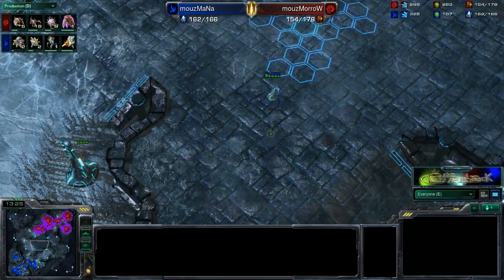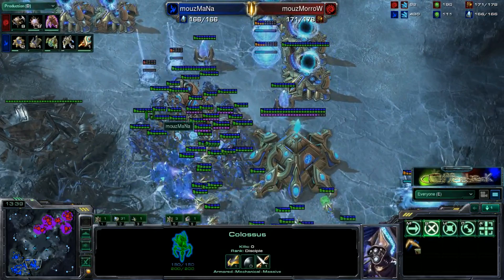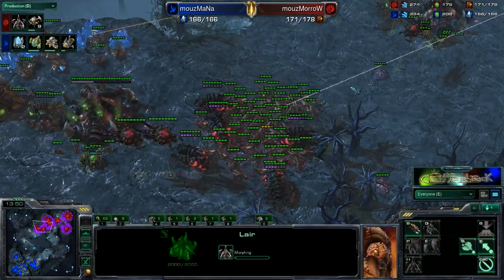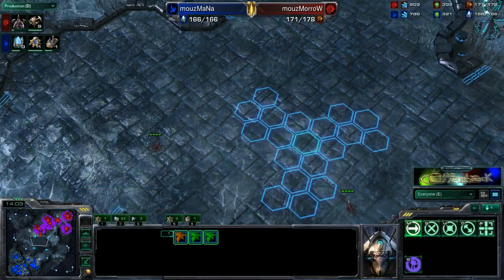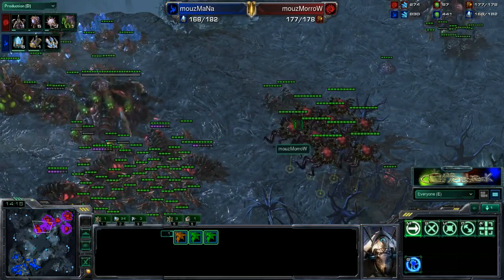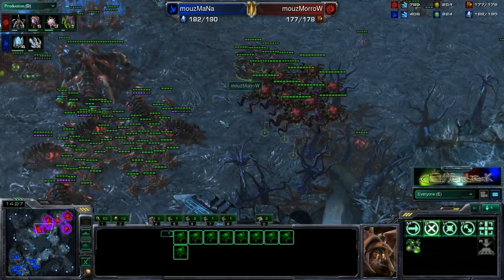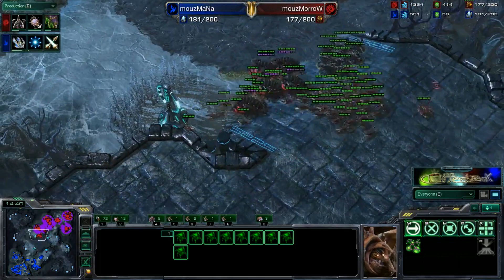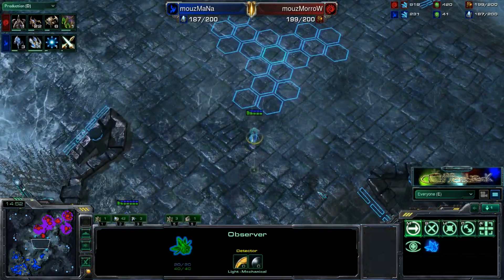He is going to be well prepared for this Protoss army. However, nine Corruptors for only one Colossus — about to be a second Colossus — and a few Phoenixes feels like a little bit of overproduction. We don't have Hive tech down yet, so no Broodlords can be created from those Corruptors. The Zerg player might just be hoping to make one round of Corruptors. We are now at 171 to 166 supply — just slightly in favor of our Zerg player. It looks like the Zerg player is beginning to move out across the map off creep, getting ready to attack.